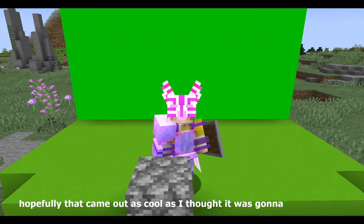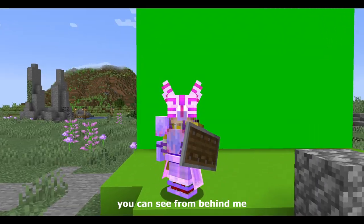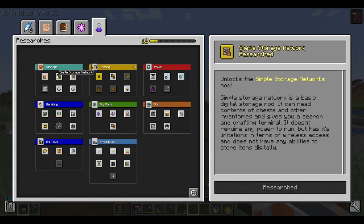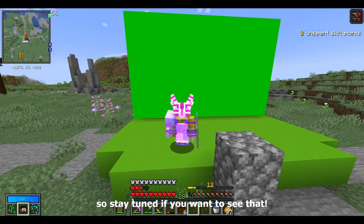We may as well open up a scavenger crate. Hey guys, Seiji here, and we are in front of a green screen. Hopefully that came out as cool as I thought it was gonna. You can see from behind me, we did a little bit of work on the base, mainly some foliage and stuff like that. We also unlocked the simple storage network mod, and we did a couple scavenger vaults. Stay tuned if you want to see that.